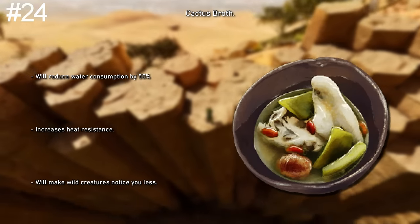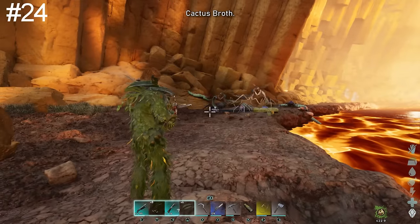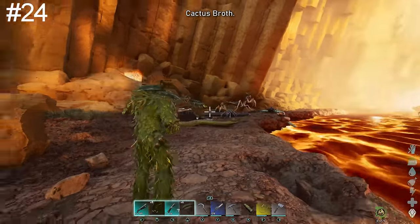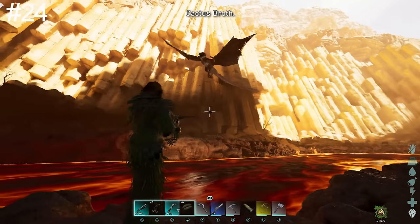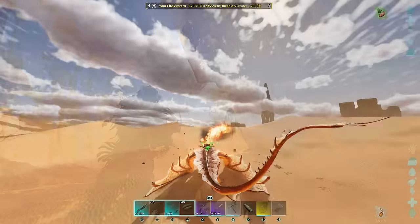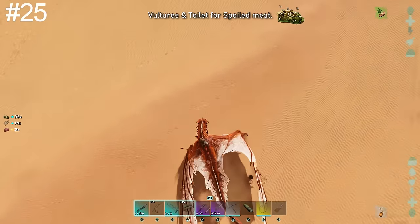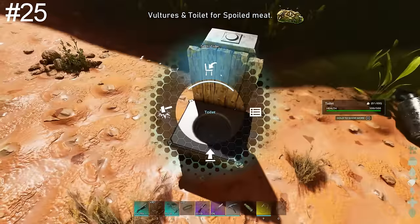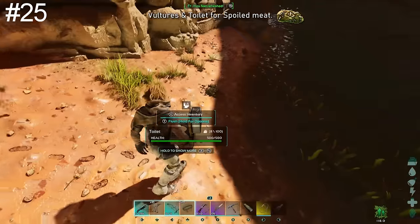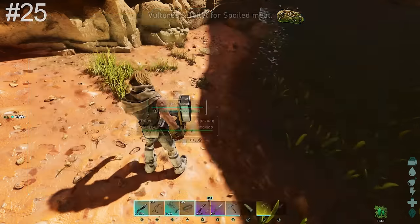Cactus Broth is a new dish added with the Scorched Earth map. Once consumed, it reduces water consumption by 50%, increases heat resistance, and can almost make you invisible to wild creatures — especially when paired with Ghillie armor. Once you transfer to the Island, using this broth is also an extremely useful tactic to get through underwater caves unnoticed. Killing and harvesting a vulture's carcass is a great source of spoiled meat, but the best way to instantly gain a ton of spoiled meat is with the toilet — stick all your meat in, log out, and it will instantly spoil. Every time you flush the toilet, you receive one fertilizer and a temporary XP buff.